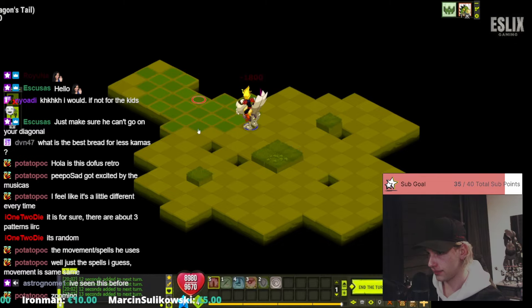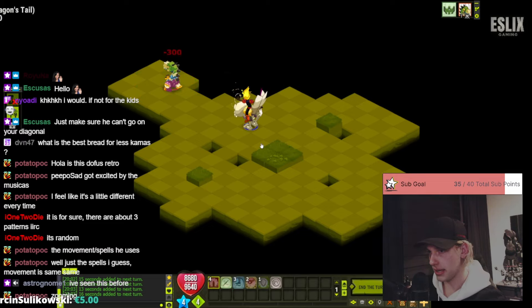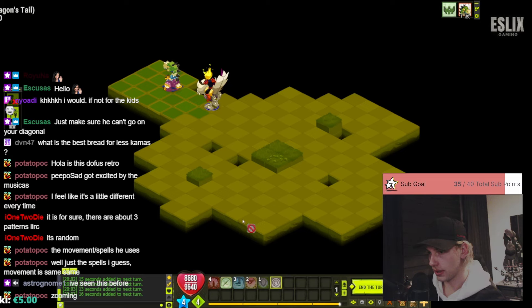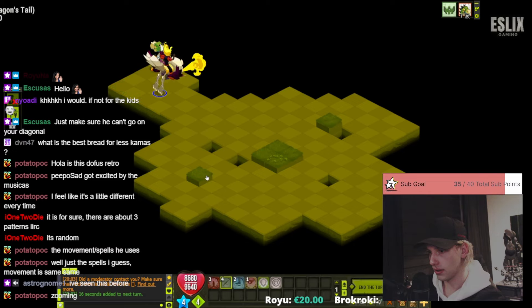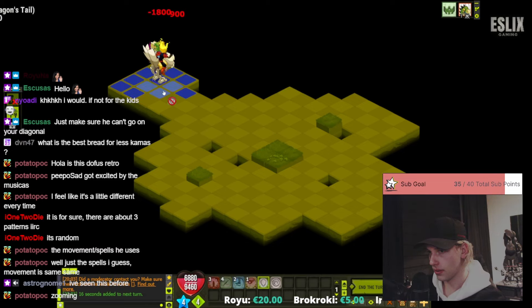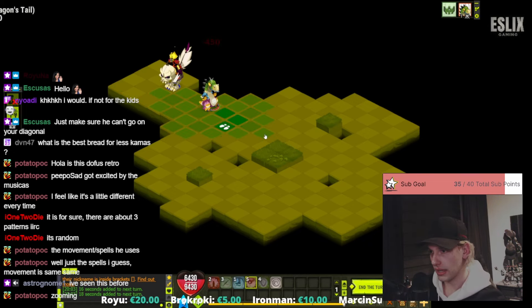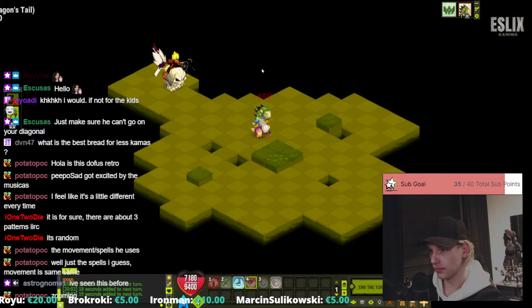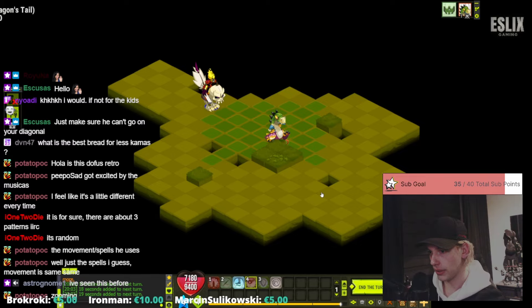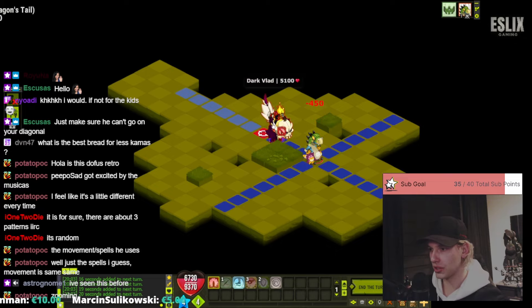Hit intelligence. Next turn he gains MP, so I don't even care — he can hit me, that's fine. Swap with him, run away. Heal, run away. Run away again — next turn I have the intelligence spell. Let's see if we can finish this without resetting the cooldowns. We're going to hit intelligence and agility right now.